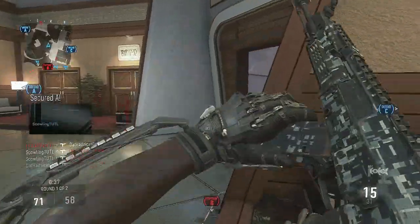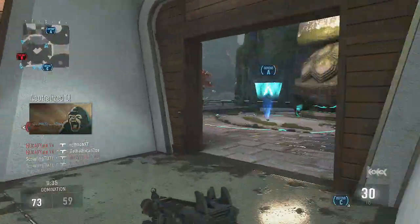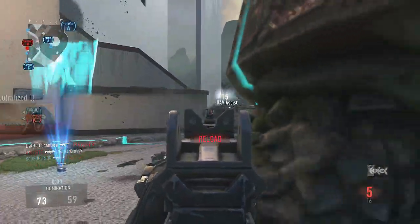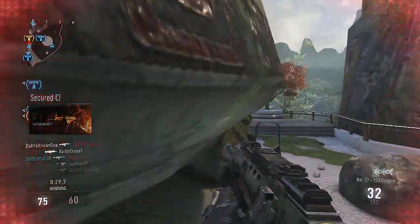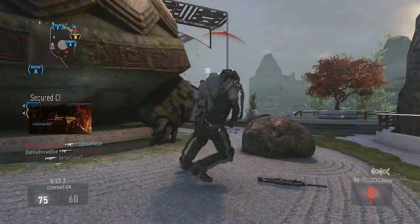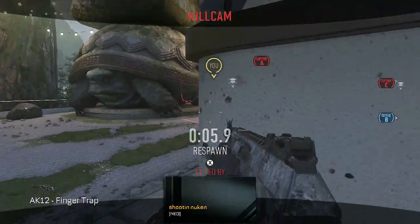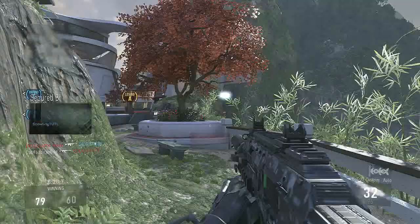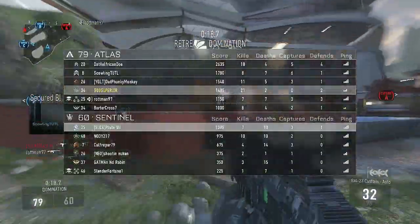Having no one know where you are is crucial. If you look at the scoreboard and see someone is at 20 kills, you want to find that person. Whenever a red dot goes off on the map and then you see them get a kill on the kill feed, you know right where they're at. Having the suppressor keeps you completely off the radar, and it's absolutely key when going for a DNA Bomb.